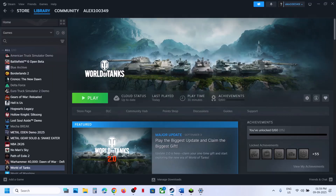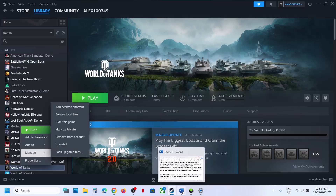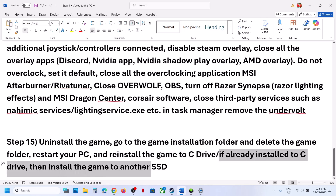The last step is to uninstall and reinstall the game to a different drive. Uninstall the game, then go to the game installation folder and delete the game folder. Restart your computer and then install the game to the C drive. If the game is already on the C drive, try installing it to another drive and check.